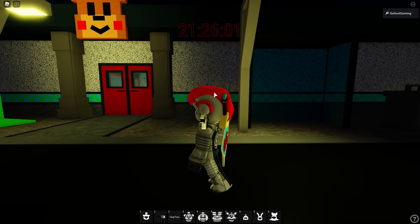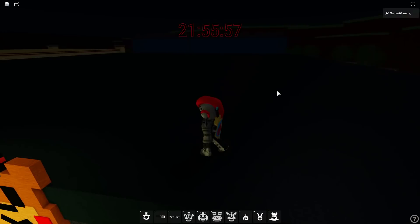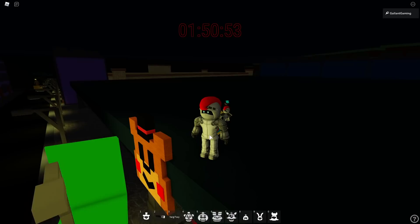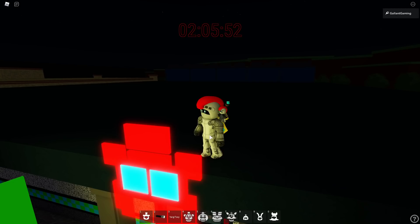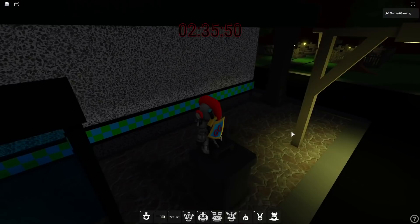To get up there you want to go to the right of the pizzeria - jump on the trash can, then jump on the bus stop, and then you can jump right on the roof. Easy peasy. Now we just wait a few hours for the sign to change and we'll get the badge. It's 1:40, it's almost time for the sign to change... wait for it, wait for it... boom! There you go, it's different. Run up to it, touch it, and the badge is ours.